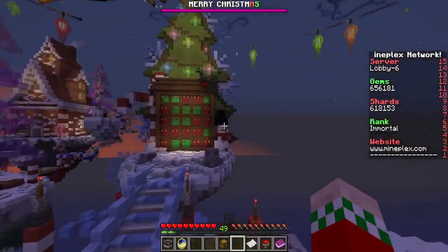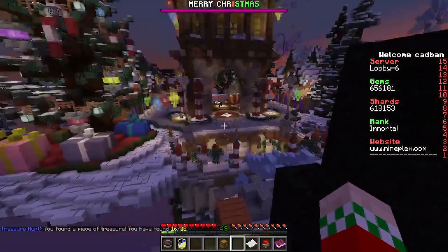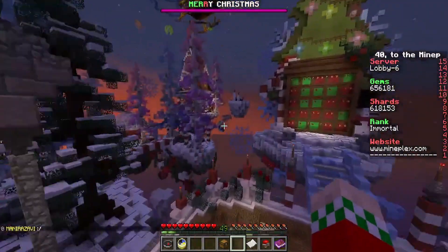For the sixteenth present, we're gonna head right behind spawn to the advent calendar area — right where this snowman hat is, almost at Santa — there it is, the 16th present. For the 17th present, we're gonna head right behind spawn once again and fly over to this house area there.